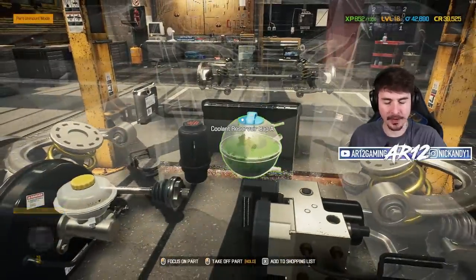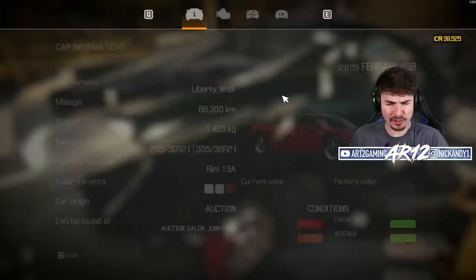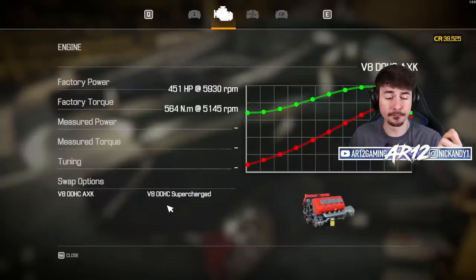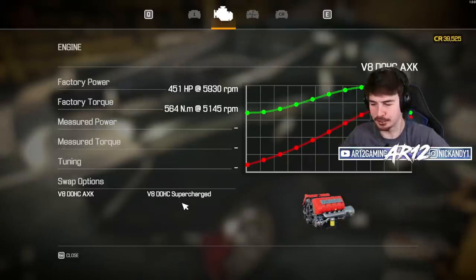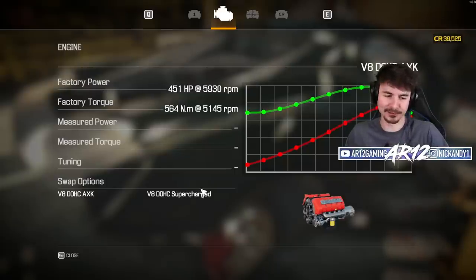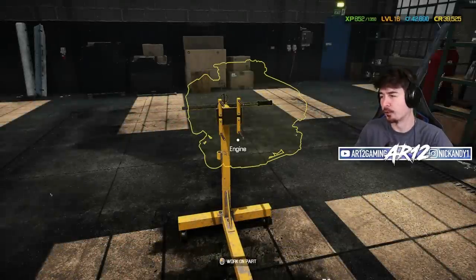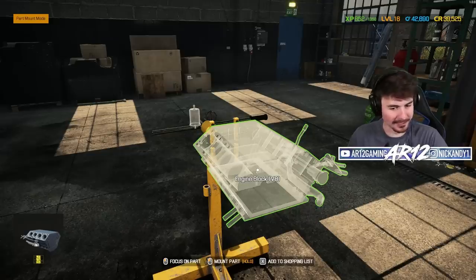Now we've got to figure out what is gonna power our Ferrari. We've actually got two options: a V8 DOHC or a V8 DOHC supercharged engine. DJ told me the supercharged version is a little bit OP in this game, so I kind of want to go for that one. Bone stock it has almost 600 horsepower and 700-plus newton meters of torque. I have no idea what that is in freedom units. This is what we're going to build.